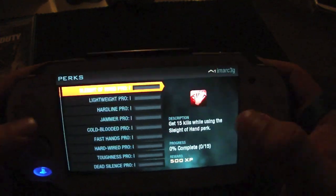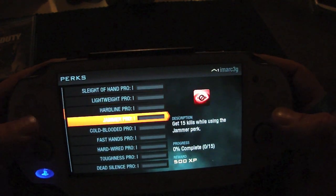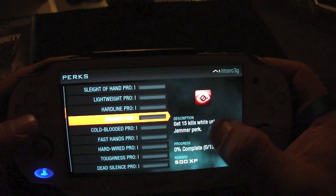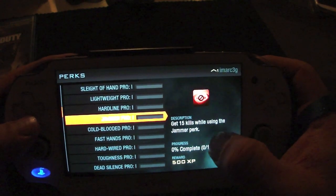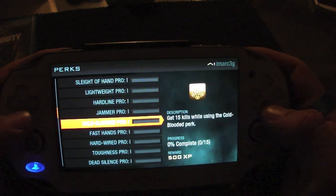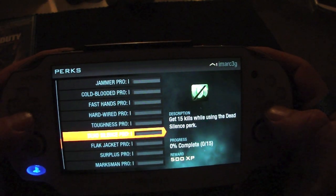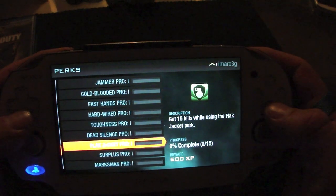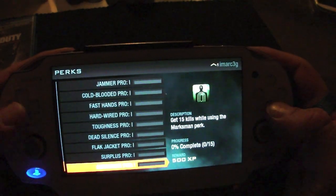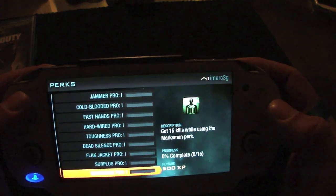This game actually has perks: Sleight of Hand, Lightweight Pro, Hard Line, Jammer. On the side you can see the description and the percentage completed. Cold-Blooded, Fast Hands, Hardwired, Toughness, Dead Silence, Flat Jacket, Surplus, and Marksman. That's awesome.